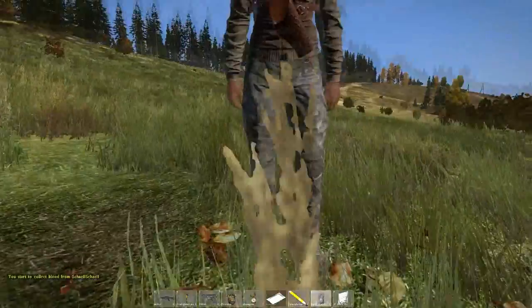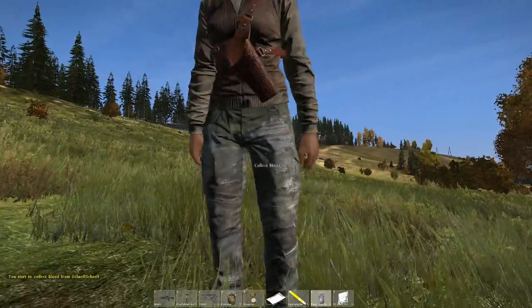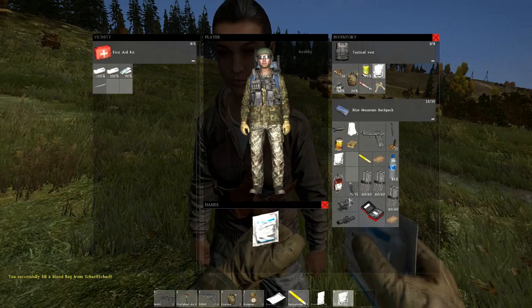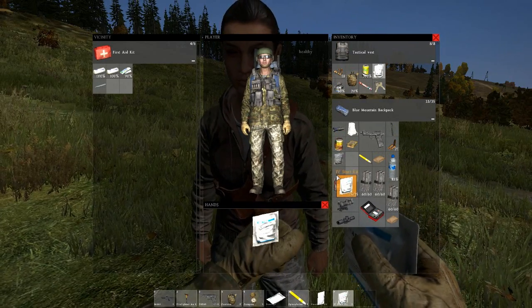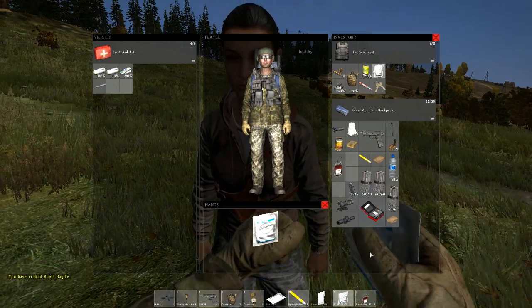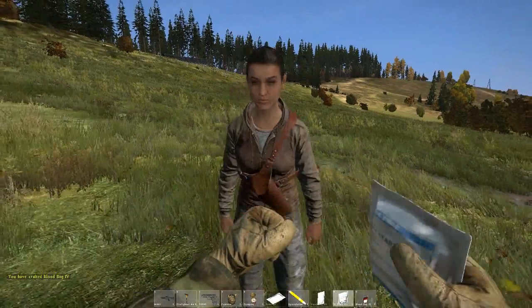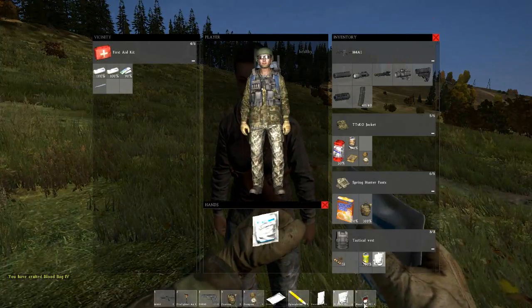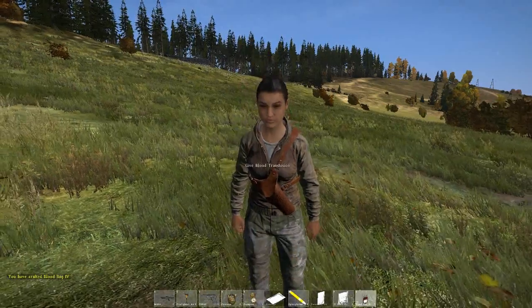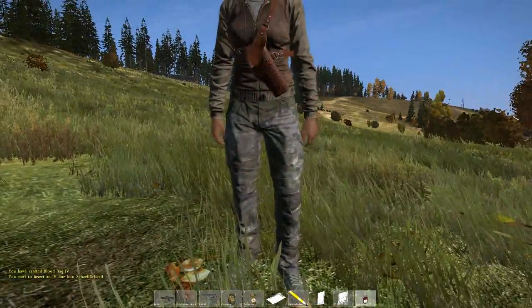To perform a blood transfusion, first equip a blood bag in your hotbar and collect blood from a compatible donor. Next, drag the IV start kit onto the blood bag in your inventory. Normally you would drag alcohol or disinfectant spray over the completed IV to sanitize it, as skipping this step can result in disease. Once it's sanitized, equip the IV in your hotbar and give the recipient his desperately needed blood.